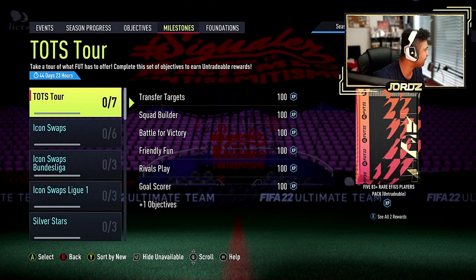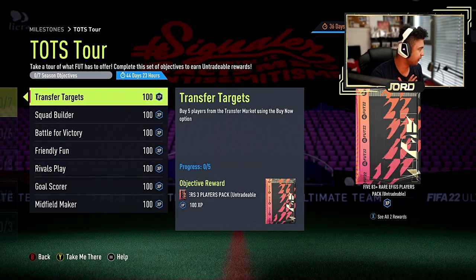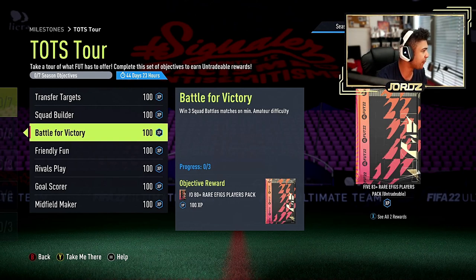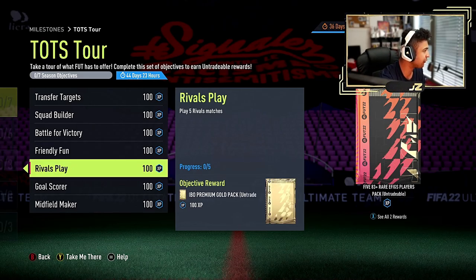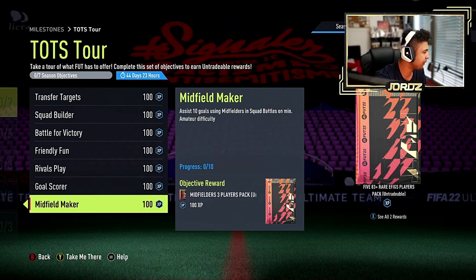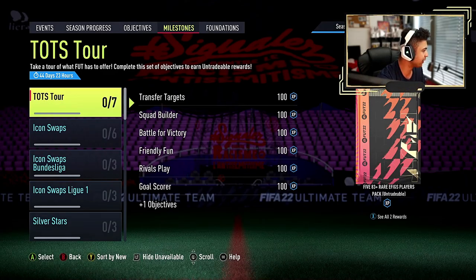There's a TOTS milestone section — here we go, this is big. Transfer targets: buy 5 players from the transfer market using buy now — I can't do that because I'm transfer market banned, so that's not great. Complete 2 squad building challenges for a 2 rare gold players pack. Win 3 squad battles on amateur difficulty. Play 4 online friendlies for 2 rare again. Jeroboam gold pack for playing 5 rival matches — piece of cake. Score 30 goals for an 81-plus 3 attackers pack — not too bad. And an 81-plus 3 midfielders pack for assists — 10 goals with midfielders in squad battles at amateur difficulty — piece of cake. I'm going to work on that because I want to try and get some of it done.